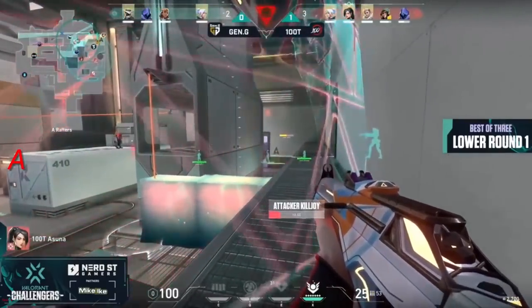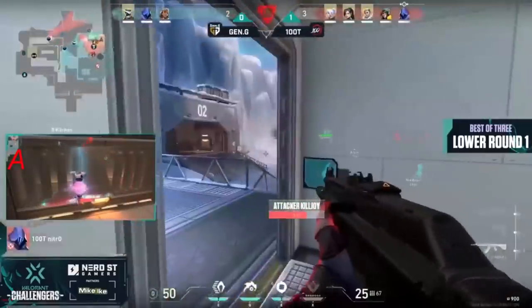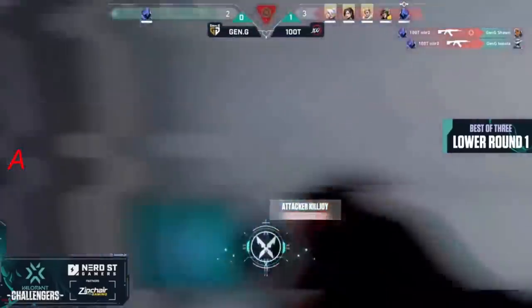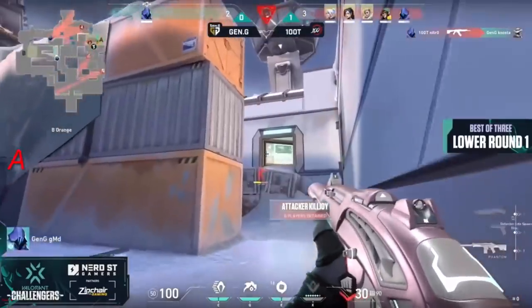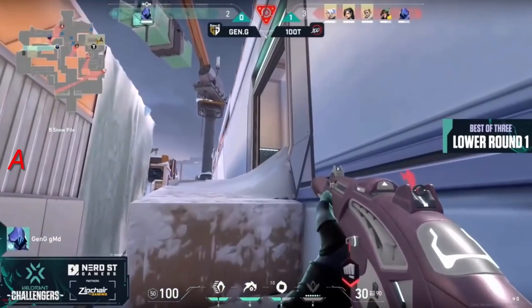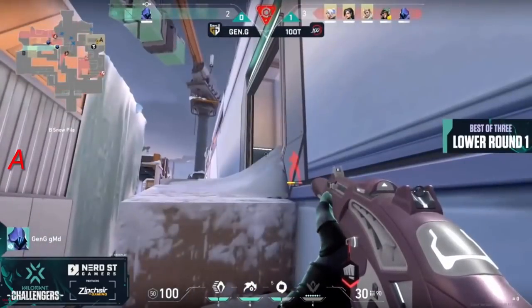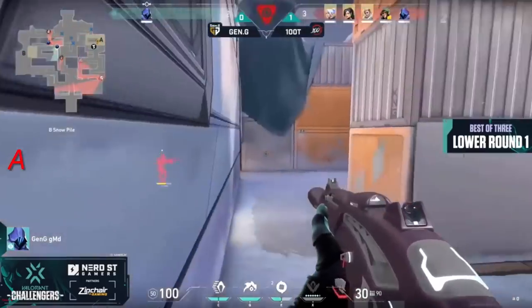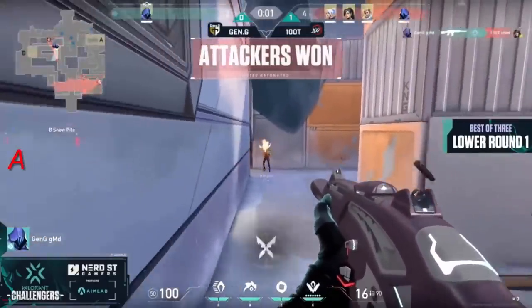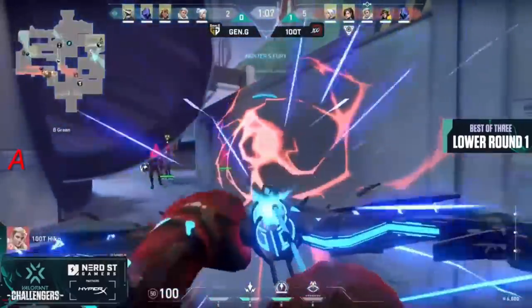Nitro has snuck past literally everything towards that B site as the Lockdown gets used. Asuna able to find a kill — 100 Thieves should be able to close things out. There's the flank coming through and they're just all corralled — sheepdogged in for Nitro to pick up a couple. Gimon finds himself in a 1v5 — not a very winnable one. Looking to hang on to that Phantom. Nitro very close to spotting him out there, sniffing out where Gimon could be, trying to take the rifle away. Two seconds left — Steel's gonna peak and now that dart lands.